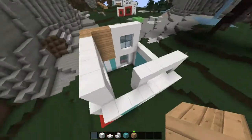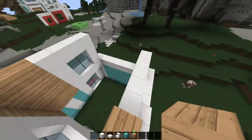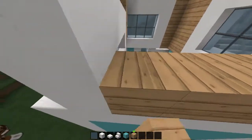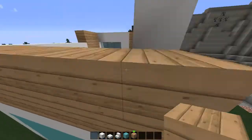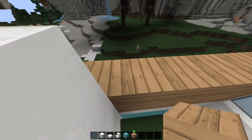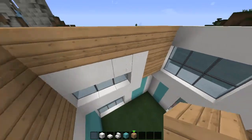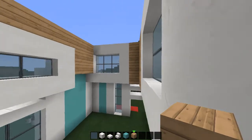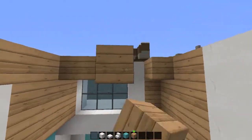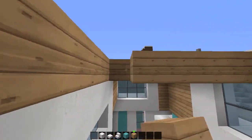And we can do the same over here. You won't see this from the inside — this is just for exterior, so it doesn't look all yucky. Like so. And I guess we'll just have to do this and we'll give a little shape to the roof. There we go.